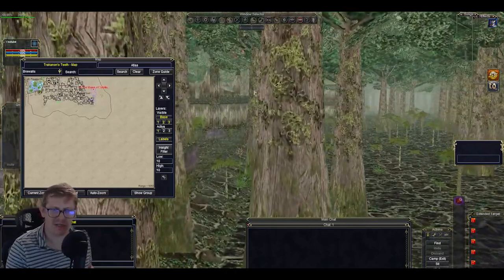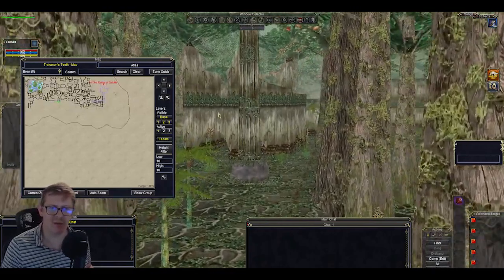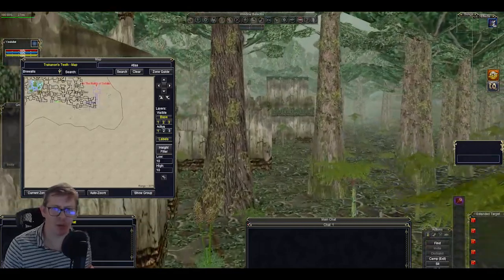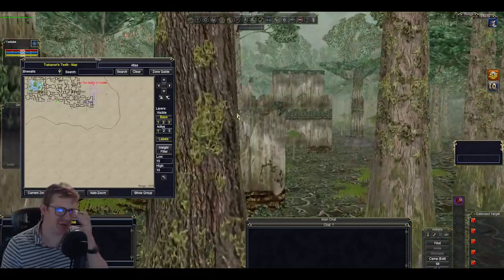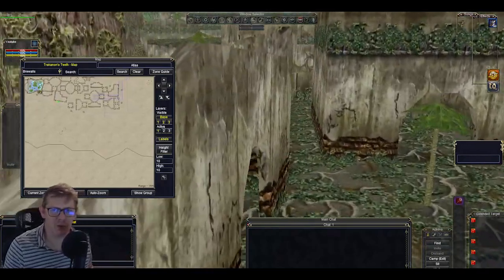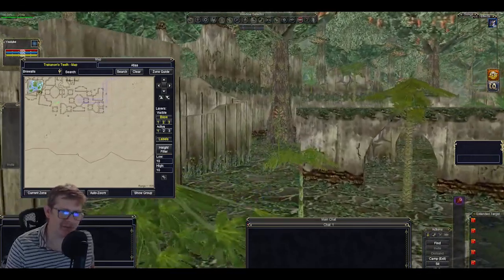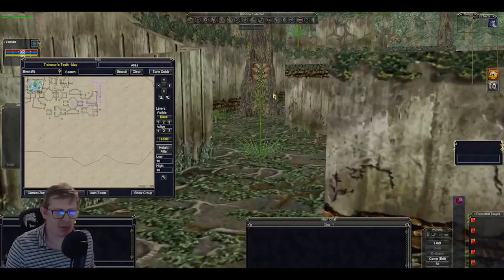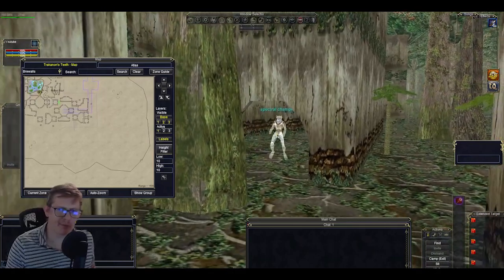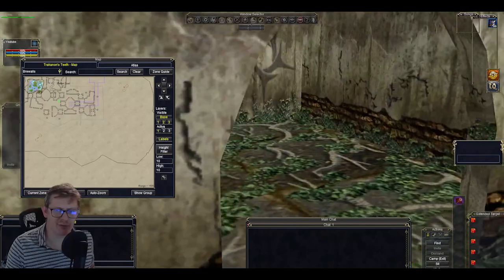Depending where I'm at in Kunark, I will always take a quick detour just to say hi to the Pained Soul. If you've done the Veeshan's Peak key, you know all about the Pained Soul — it's probably one of the most painful key pieces to get, it doesn't spawn very often. But I always like to say hi to him if he's up. Not up today — there's the placeholder. You see a lot of those placeholders if you're doing the Veeshan's Peak key.